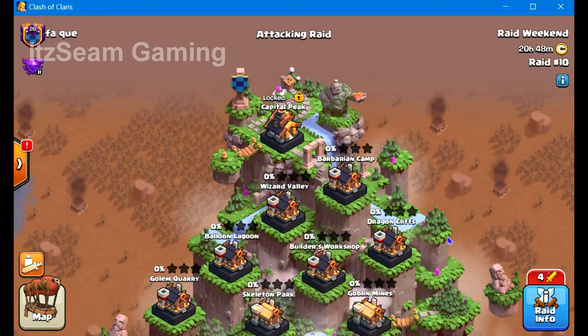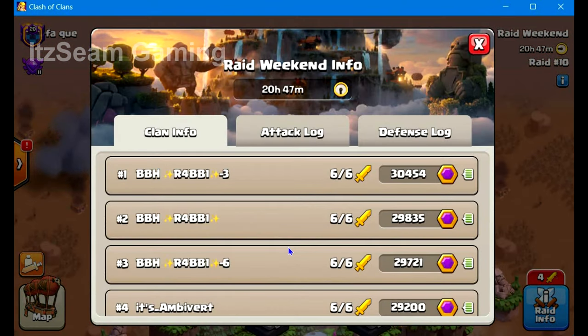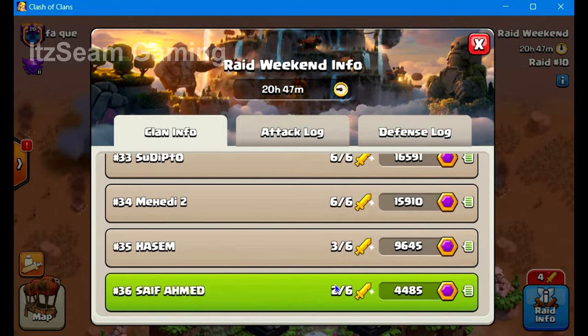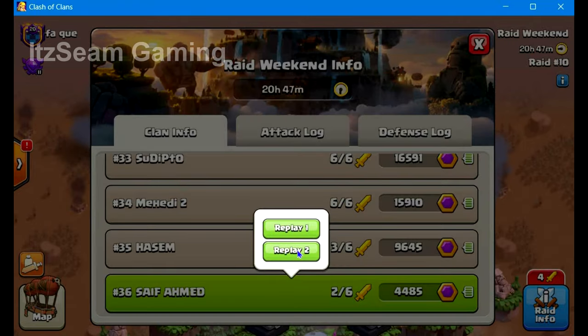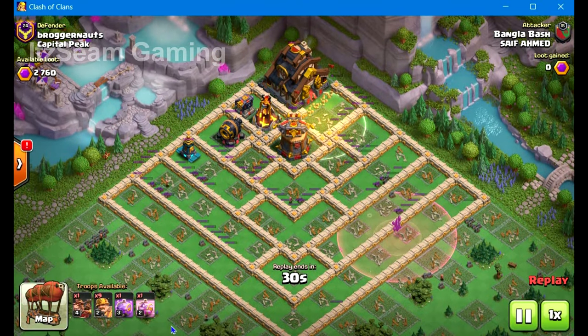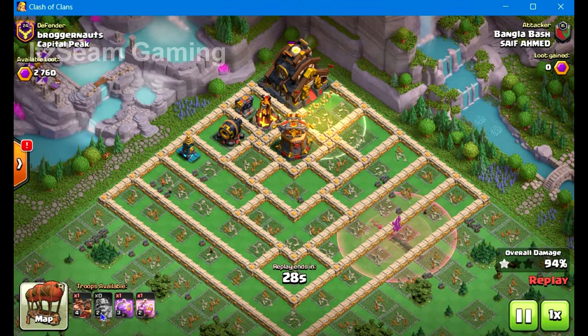Hey everyone, HTM Gaming here and I'm playing Clash of Clans on PC. This video is about a new — I don't know if you can call it a glitch or something else — but I just faced it in one of my SMARF IDs while playing. Only two attacks have been used, and on the second attack I faced this. I was basically using super minion spam.